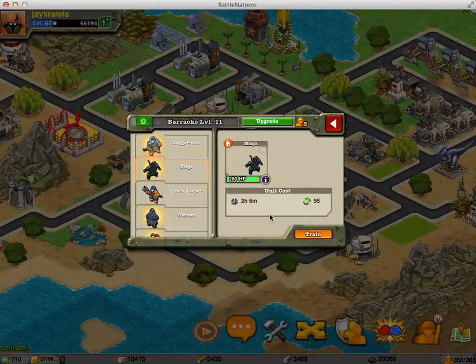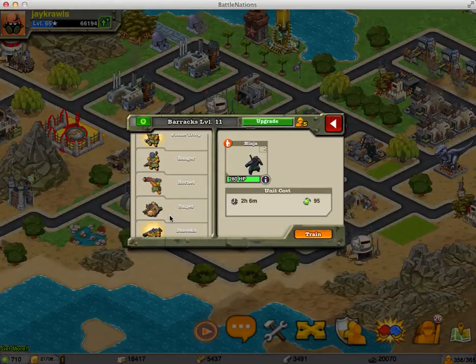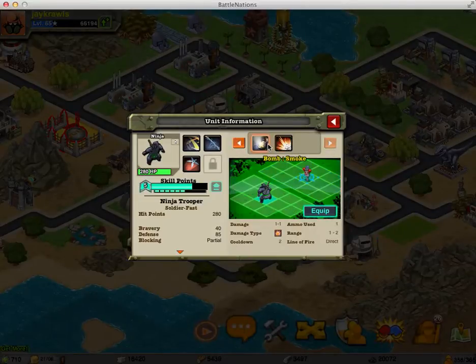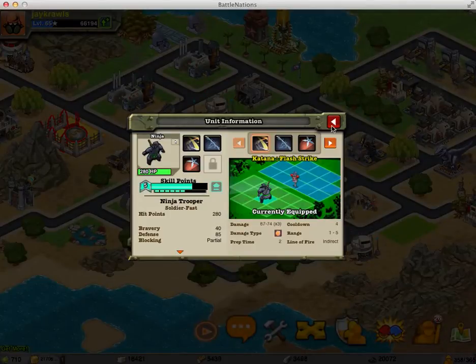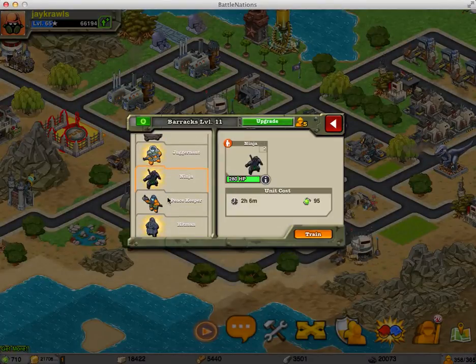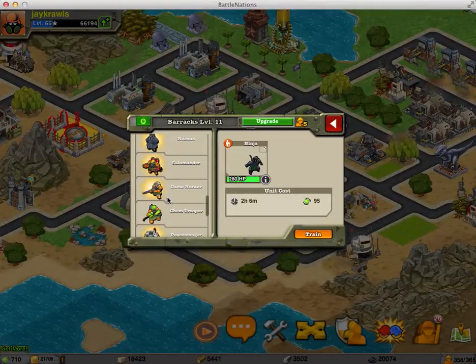I wouldn't recommend getting the ninjas unless you're just into those type of things. If you want to have one type of sniper or ninja, I think I'd rather have a ninja than a sniper, because with the ninja you can do the single shot anywhere on the board like a sniper, but it also has other shot capabilities like the throwing stars which hit three spaces, the electrical strike which is good at damaging vehicles. It gives you a couple more options you're not going to get with a sniper unit. So if you just want one of those units for the back row but you don't want the marksman, get the ninja instead. But I'd rather you save your money and spend it on something better.